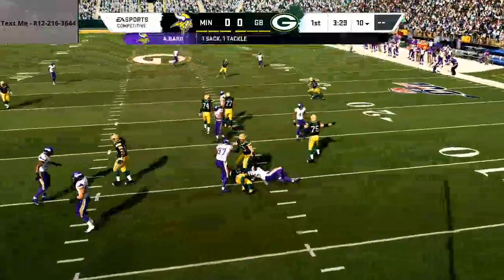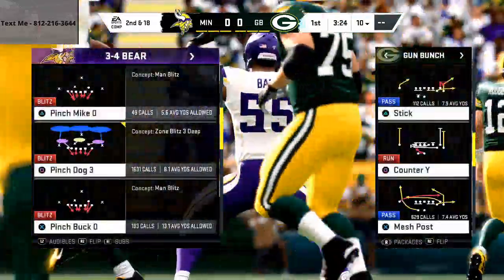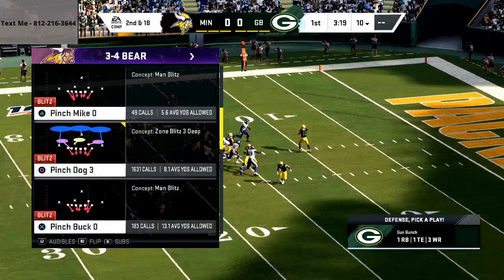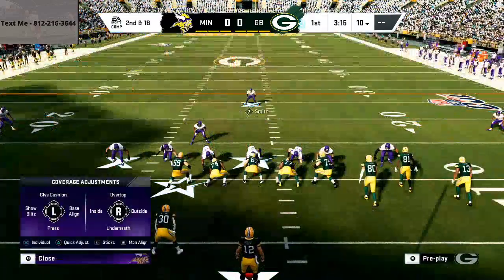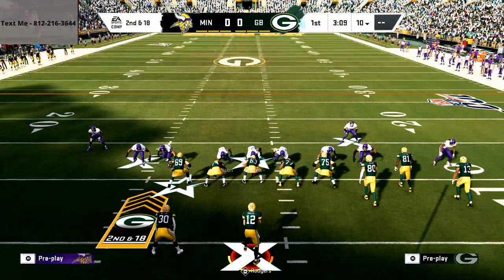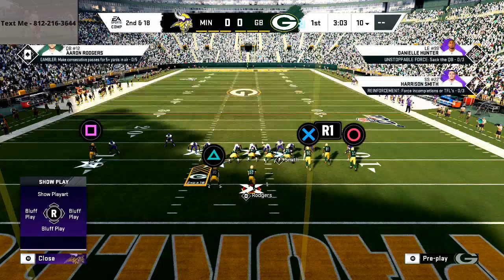Obviously you're going to get pressure because you're sending seven — but that's not the secret of this defense. The secret is that when they're coming out in a play like Wide Receiver Post, you're going to be able to get pressure even against that. So Pinch Bug 0: come out, man a line, press twice, pinch your line, crash your line up, and then man this safety up on the tight end.